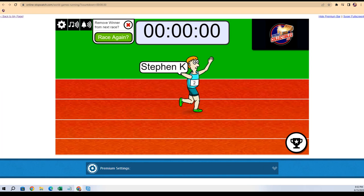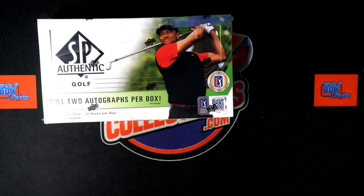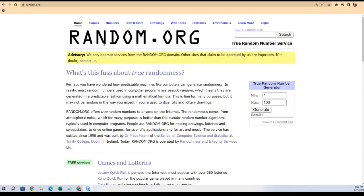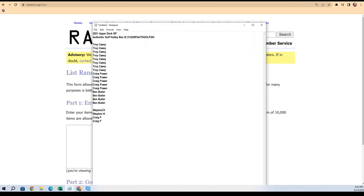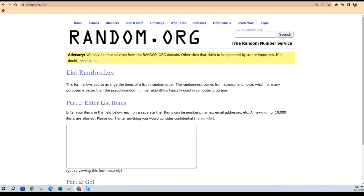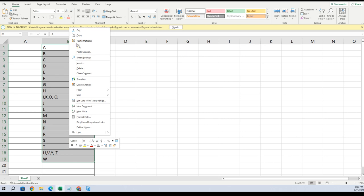Stephen Kay with the victory! Stephen Kay, you got it man, you're in — you got those last two spots in the break. All right, so that is our 19. Let's do it, man. Here we go — SP Authentic Golf.